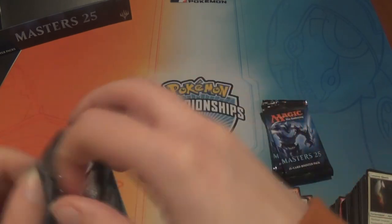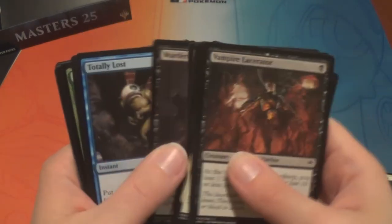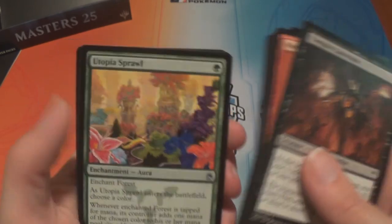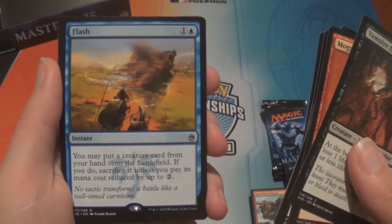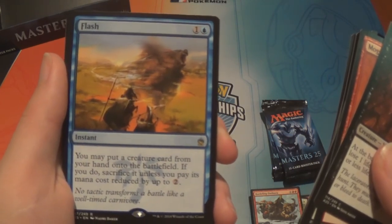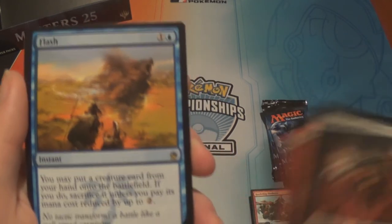I don't like Ravenous Chupacabra — it's just another rat. We have a Crosissant Tusker, Enthralling Victor, Utopia Sprawl, and Flash — one and a blue, instant: you may put a creature card from your hand onto the battlefield; if you do, sacrifice it unless you pay its mana cost reduced by up to two. That's the combo card I mentioned — we like that. And a foil Ruthless Ripper.